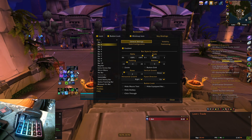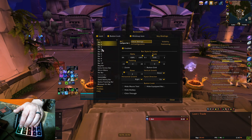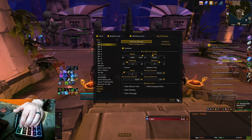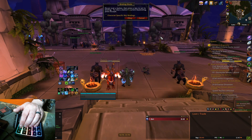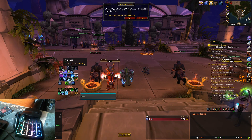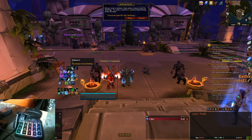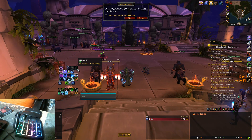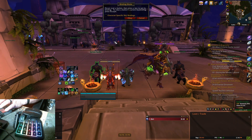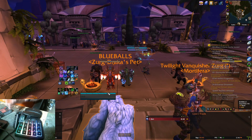Bar two has nine buttons because I use number 10 on the pad for jump, so I'm not going to have any action there. To get your buttons working in Bartender, go to keybinding, hover over a button, hit escape if there are already buttons in there to clear them out. Then hover over it, clear it, and hit F1, F2, F3, F4, F5 — it'll keybind those to those bars. Then click OK. You can drag all your actions over there through your spell book and talents.